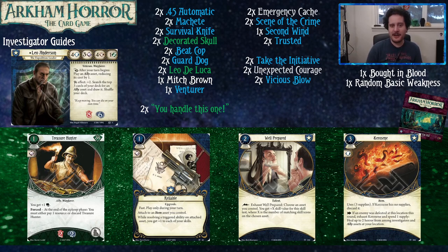Reliable is really sweet. You can put it on your Survival Knife to attack at plus three, or put it on your .45 Automatic to attack even more. It's a great little upgrade to make your weapons shine — one of my favorite Leo Anderson builds was Leo with Knuckle Dusters making them Reliable. Well-Prepared is an awesome asset that works especially well for Leo because you're going to have a lot of assets in play that you can use to bump up the skill value for your tests.